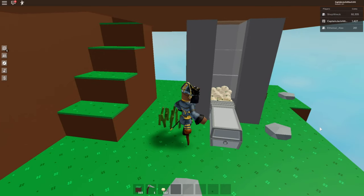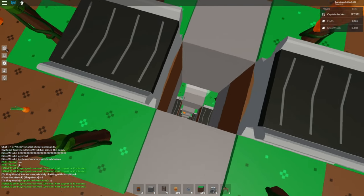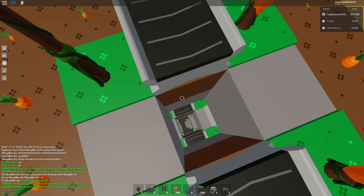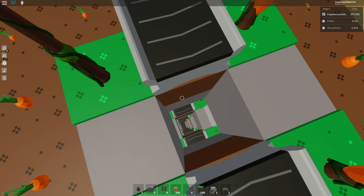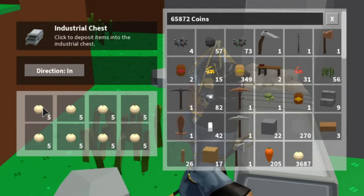Some basic statistics about this auto farm: you're going to be gaining about 40 onions per minute on average. It depends on how often the onions spawn in, and also the carrots too, because it's going to be a dual farm — one chute for carrots and one chute for onions. So 40 carrots and 40 onions per minute. Very good money maker, especially if you're AFK farming with an auto clicker going on the chest at the bottom.